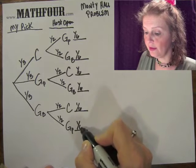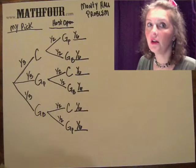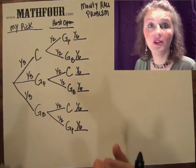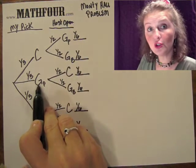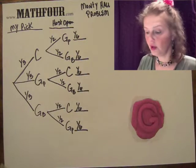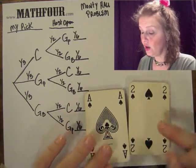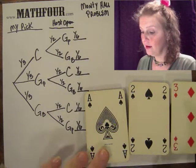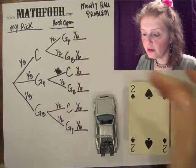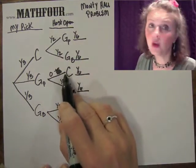Here's the key though: the host is not going to open a door that has the car behind it. So after you choose the door with the pink goat behind it, the host knows what you've chosen and is not going to open the car door. That branch — the one-half — is really a zero, because the host is not going to do that, which means the other branch is really a one.